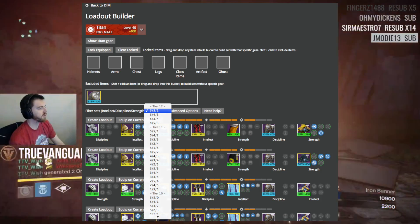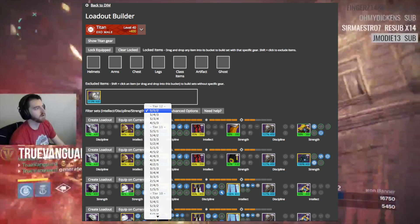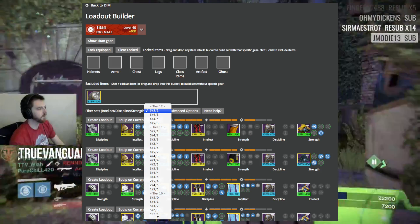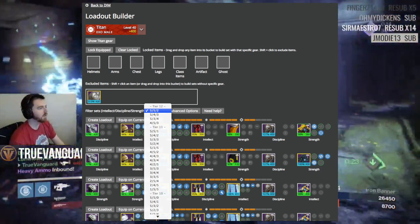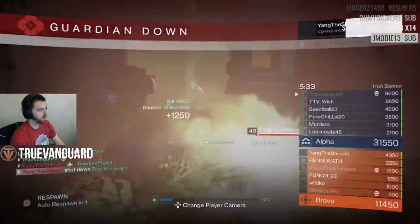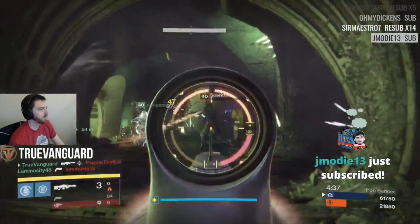Follow the blueprints it generates to get the build you want. Just keep in mind — if it shows you a ghost you don't see in your inventory, DIM will include ghosts and artifacts that are on your other characters. For example, say you have a Silimar artifact on your Warlock and you're working on your Titan — it will take that Silimar artifact into account when generating builds for your Titan, as well as all the ghosts in your other inventories, since ghosts can go on any character.